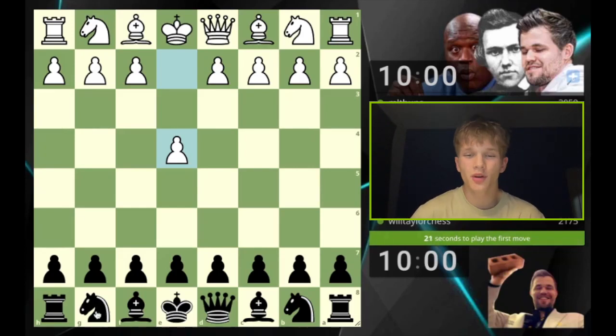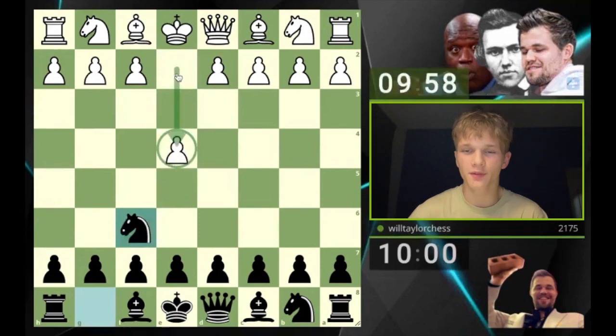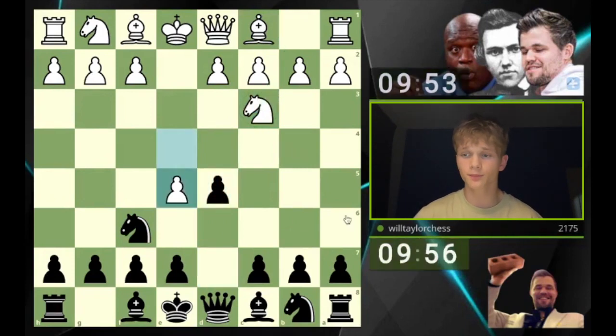Hello, welcome back to another video. Today we are taking this knight and putting it on f6 as we play Alekhine's Defense in response to e4. I'm 2175 at the moment, pushing towards that 2200 goal, and we're going to play d5 in response to knight c3.